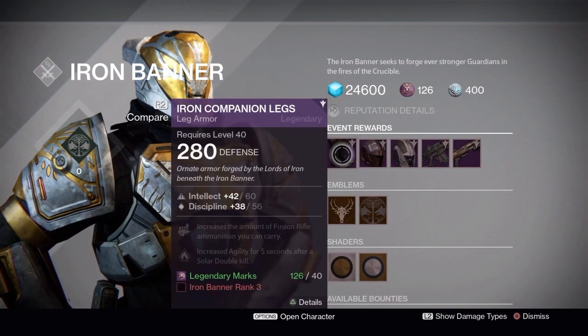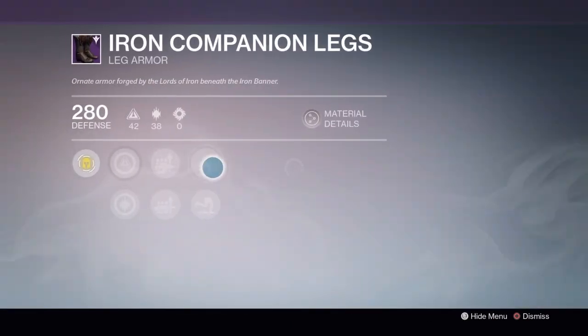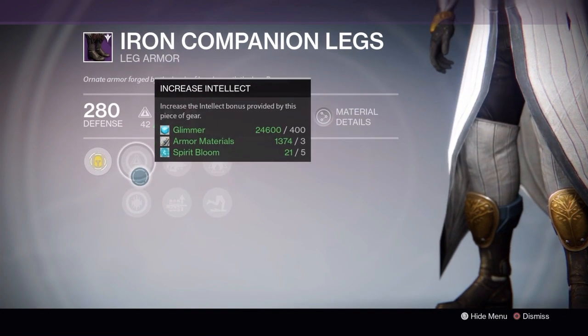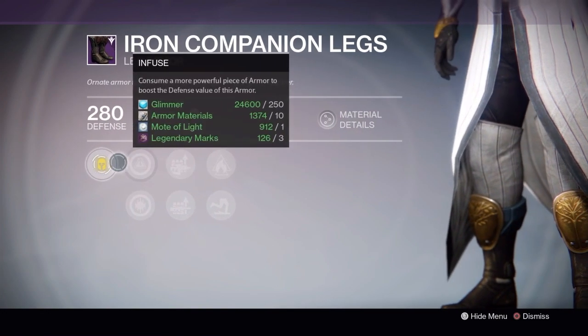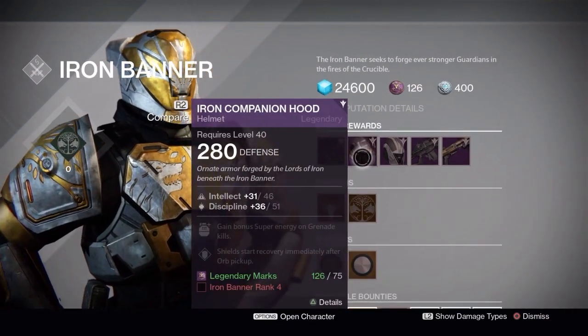It looks like he has boots and helmets. The Iron Companion boots look pretty good — they have intellect and discipline on the warlock. It's got Second Wind on it, which is good. Those are the same perks you get from the Trials of Osiris boots, so that's pretty nice. I don't love the look of them but they're pretty cool.